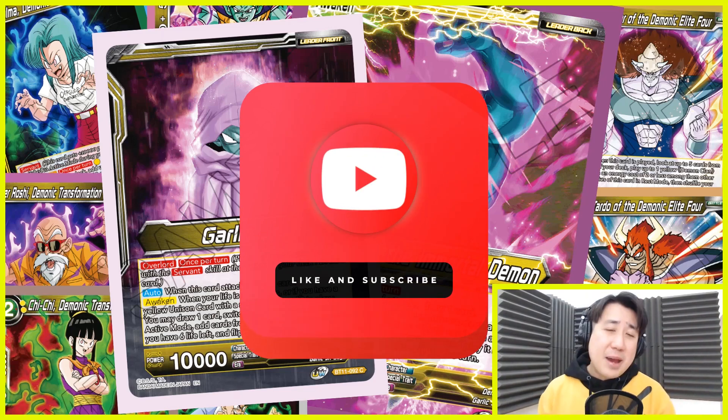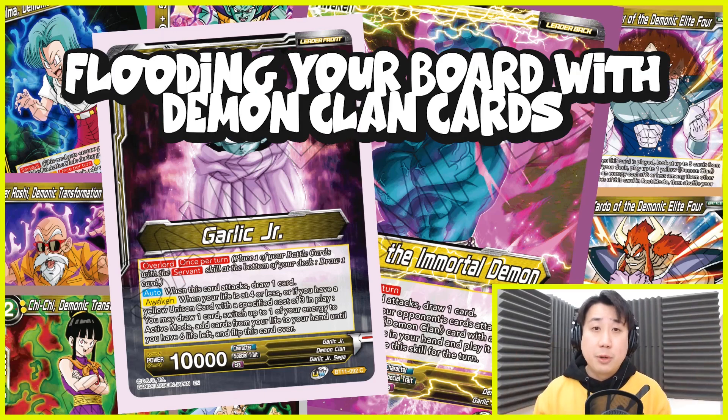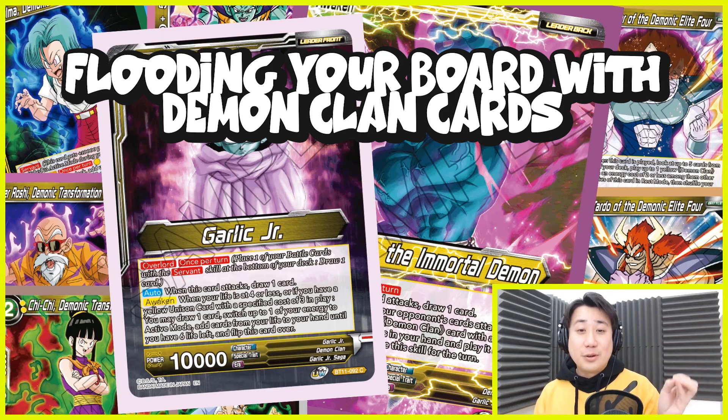Hey guys, welcome back from the intro. So what is the Garlic Junior deck profile all about? It is about flooding your board with Demon Clan cards and swinging with them. They can be aggressive and defensive at the same time. There are several ways to play your Demon Clan cards and cheat them out for free. Most of them are two-drops, but they punch hard because they are Servants - 20k. Every single one of them has a special effect you want to make use of when you summon them, depending on the situation. This deck has a lot of card drawing ability - if you play it right, you're going to be in really good hands.